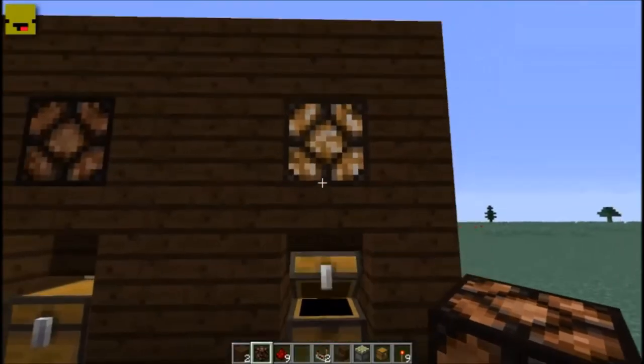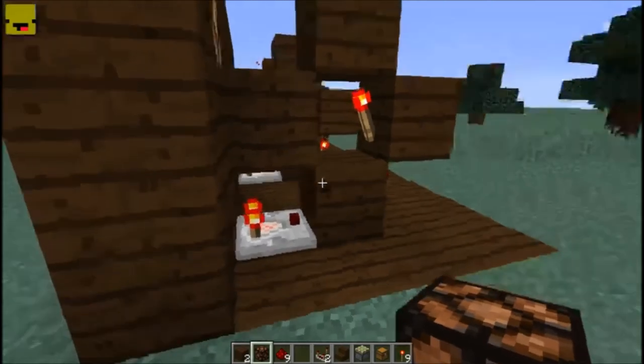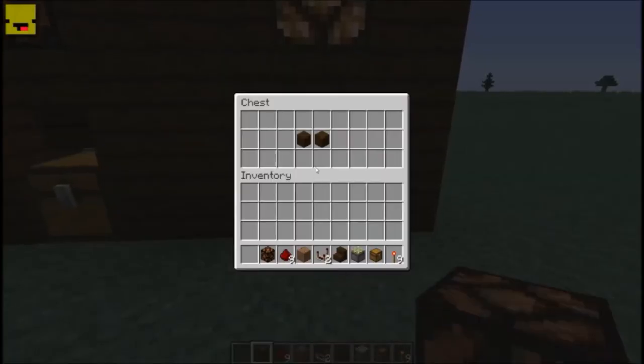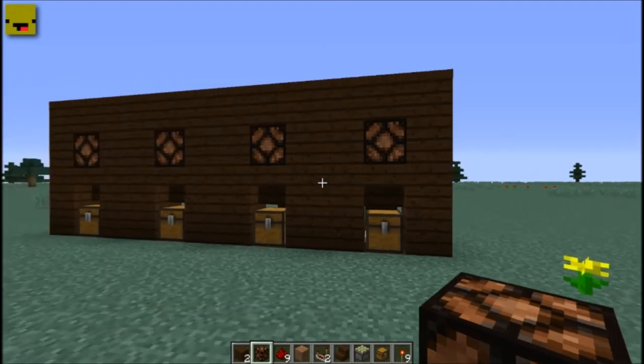Basically how it works: you can put any block in the chest, and as long as there is something in there, the comparator will get a signal from the chest and activate the redstone behind it. It doesn't matter what you put in, how many, or where you put them — the redstone lamp lights up. This is a really cool idea if you have multiple people on a server and want to assign each person a mailbox so you can quickly see who has mail.